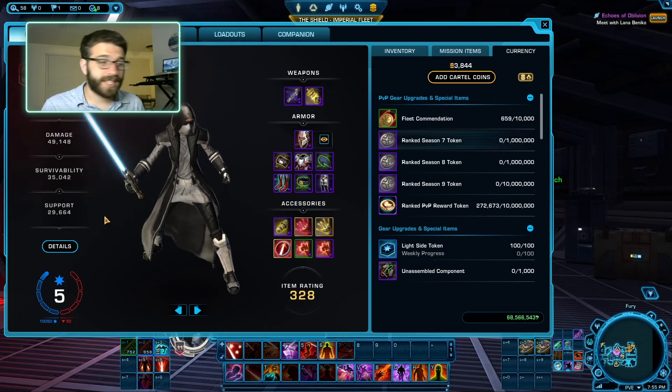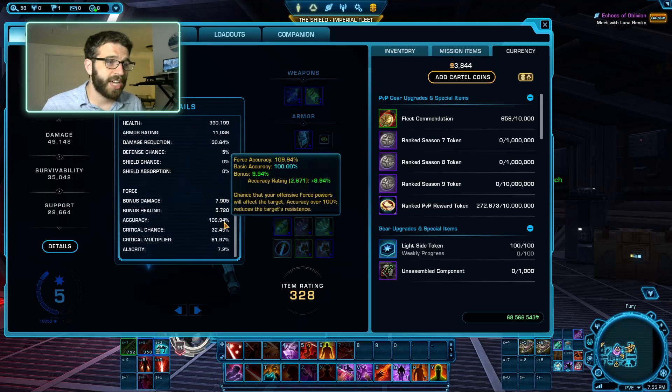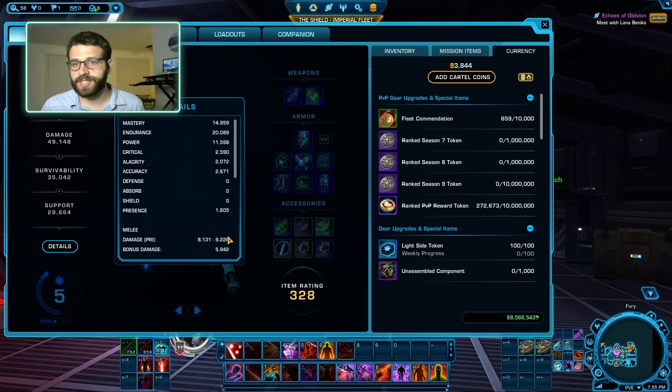For your tertiary stats, if you click in your character pane at the details pane, you can see all of your existing stats. You want to shoot for around 110% accuracy, and then you want about 7.2% alacrity. That should compensate for most of your lag issues.